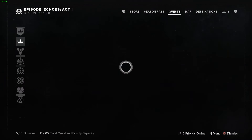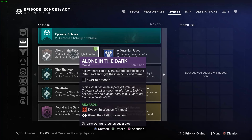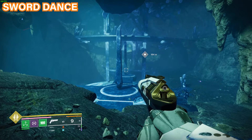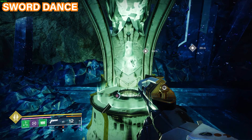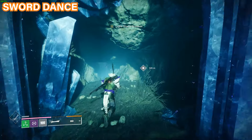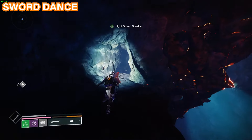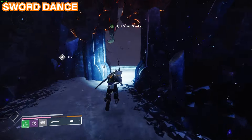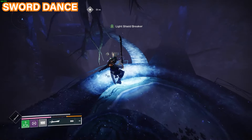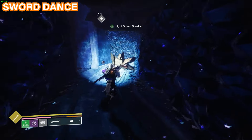To get the lost encryption bits from the Cyst missions, you need to start the Alone in the Dark quest which you get from Micah-10. Progress through the quest steps until you get the Cyst Express step, which unlocks your Cyst missions where you can get those lost encryption bits from the shrieker remains. The first one is Sword Dance. Once you're in the area, the bird will take you to where you need to fight enemies. After getting the sword, progress through and platform through the area. There are broken walls to break through, then you'll enter an area with multiple platform levels. Go all the way to the bottom, find the opening, take a left, and you'll see the shrieker remains there to get your encryption bit.